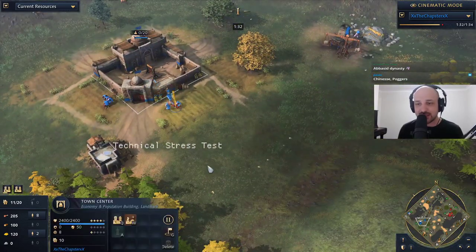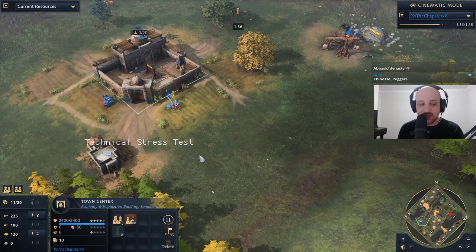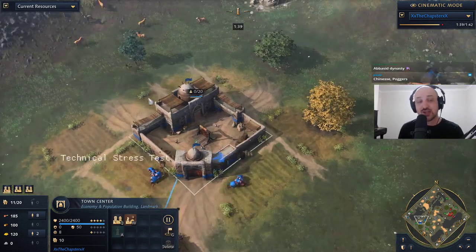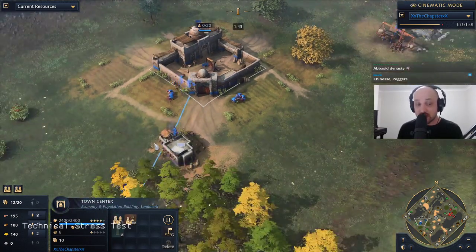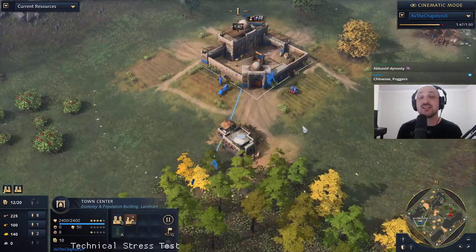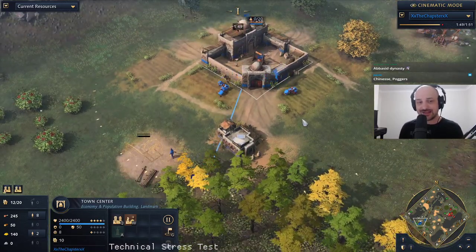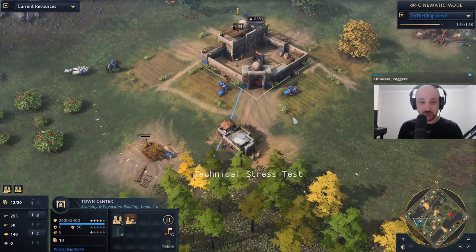We do have the Abbasid Dynasty here, so the fast castle from the Chinese is also not as strong because of those camel archers. The camels have a debuff effect on your opponent's units — specifically their cavalry — which reduces their damage by 20%, which is kind of gigantic. If your unit has 10 damage, now it does 8 damage.